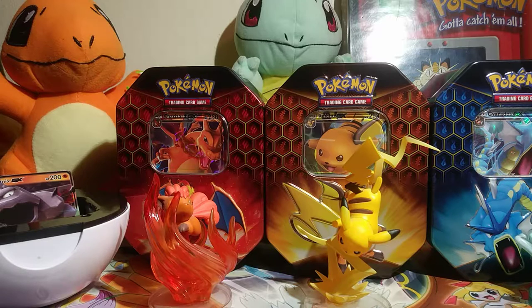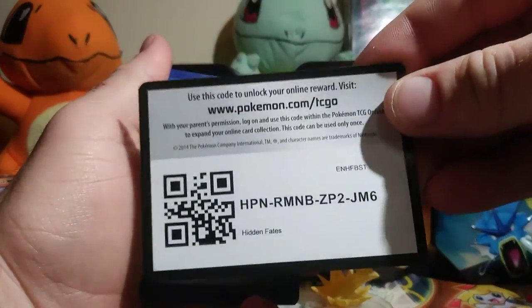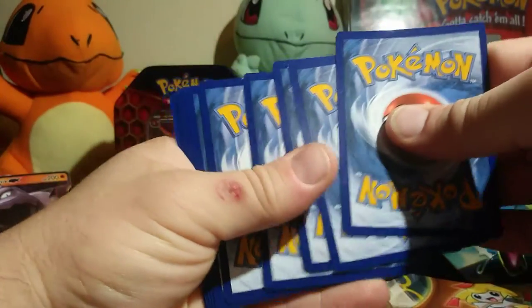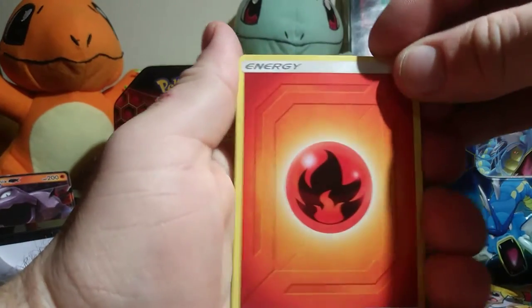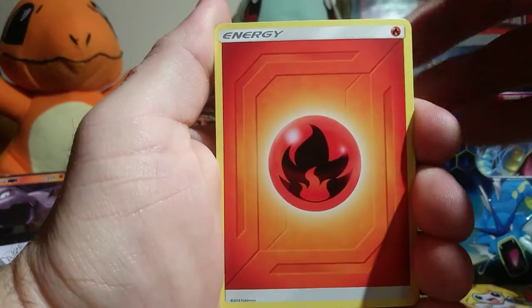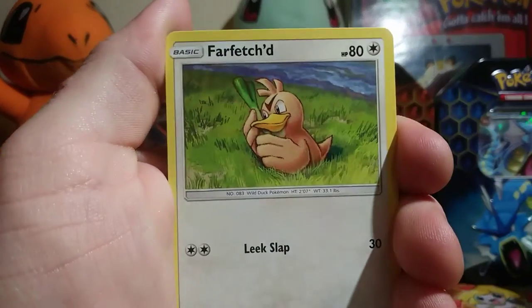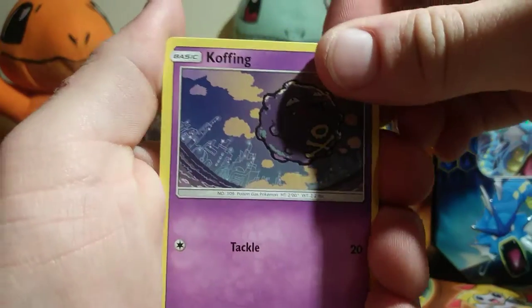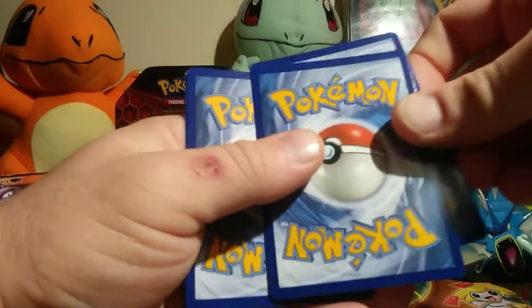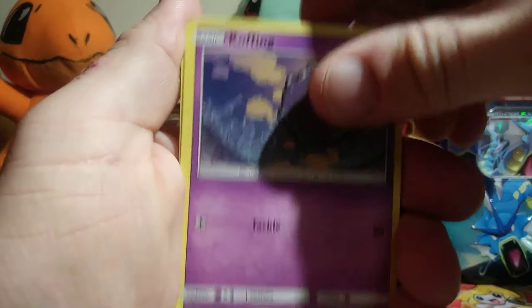Last Birds pack — that one has an interesting slit in it. Okay, there's a code card, forward to the front. Dark energy, more fire energy. Chancey, Graveler, Far-Fetched, Pikachu, Magikarp. I'm flipping this because I want to see the shiny last — that's why I did that.